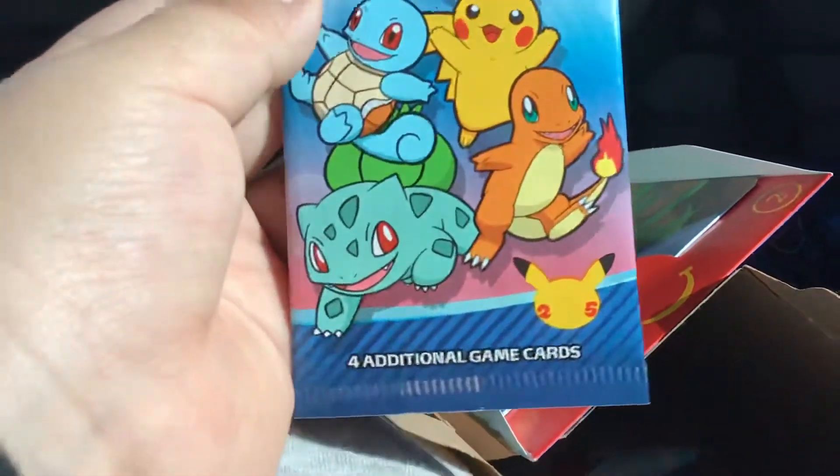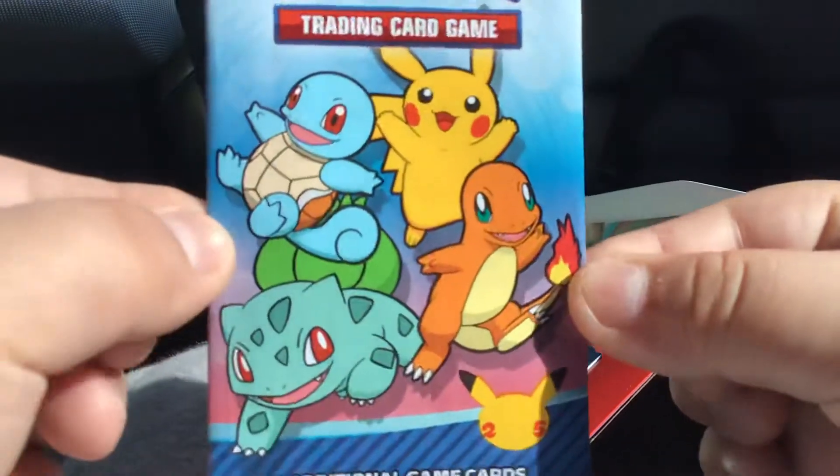Going back to another video today. We got it — Adrian got a Froakie, so let's hope I get a Squirtle. Squirtle squad!